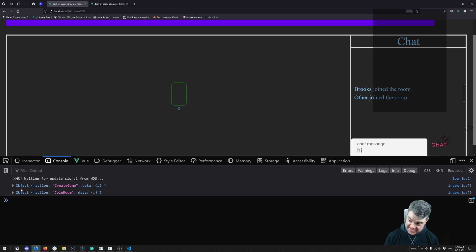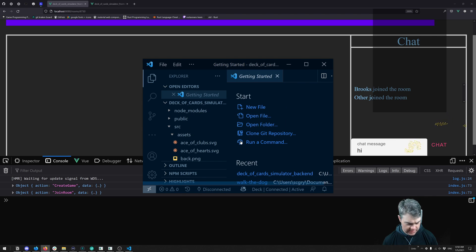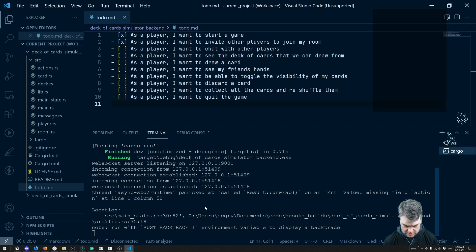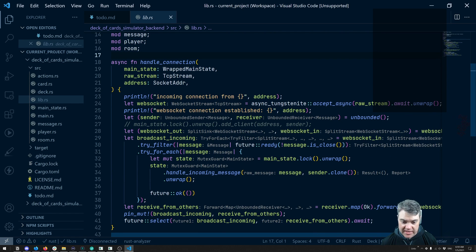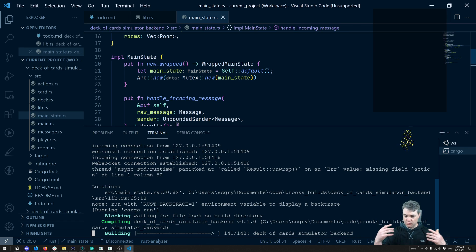So to properly chat, we need to send back the chat message, which I think we're doing. Panic: called result unwrap on an error value — missing field 'action' on line one. So let's come back to the main library. You get the broadcast right there — we're going to do handle incoming message. So if we go to handle incoming message, let's go ahead and just debug this message, so we'll see the message being printed out.